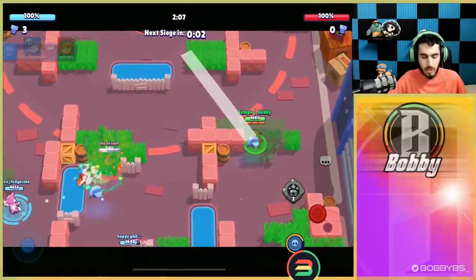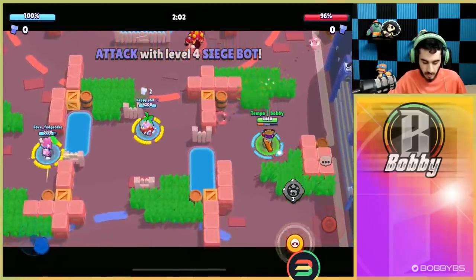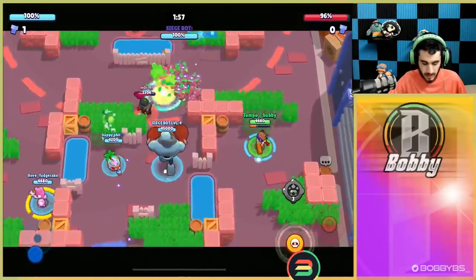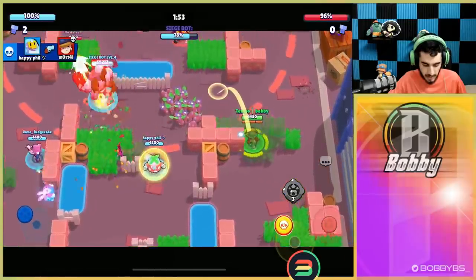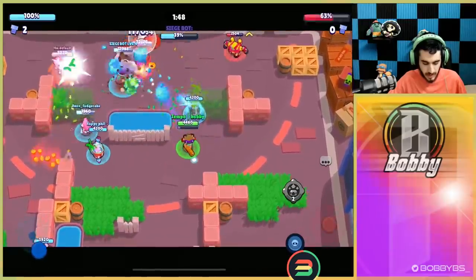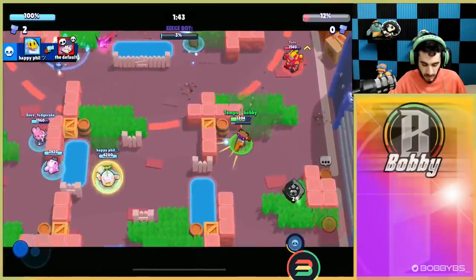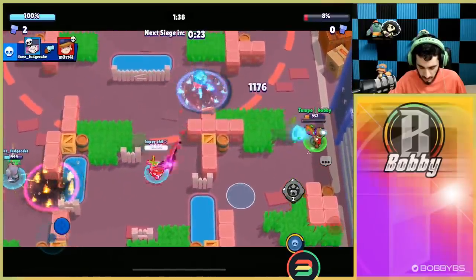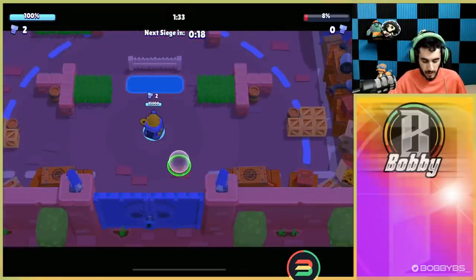Luckily we got more shots off so we take the win. There's no need to rush or overextend — our job is just to get super right now. The Surge is going to be trapped on the right side with me, and I don't really like that super as it traps our bot, but we should be fine with this Jesse turret. We're just taking shots towards the safe, want to heal the turret as much as possible.